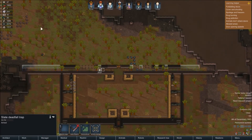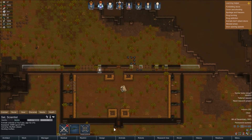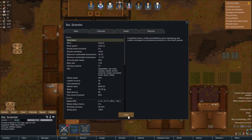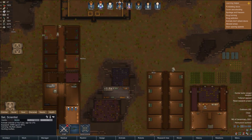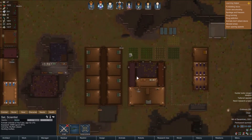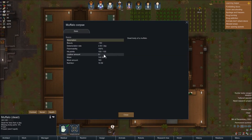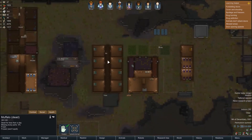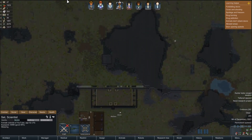We should probably be able to walk through these traps without problems. We want to sell - nice, a piece of muffalo. A muffalo should give us a lot of resources. Let's click on the muffalo - it gives us 51 leather and 183 meat. It is an amazing animal, the king of all animals!